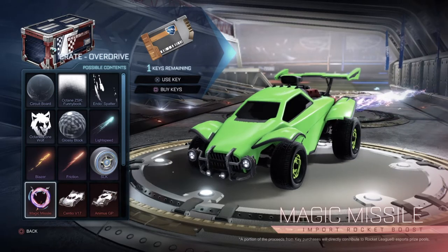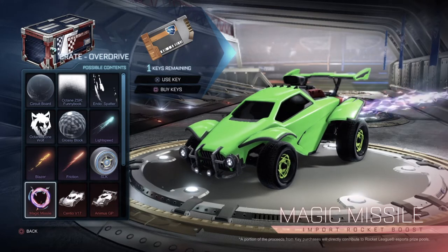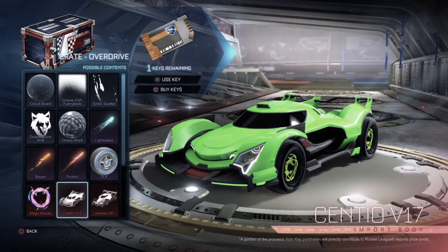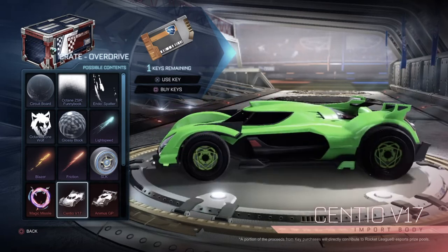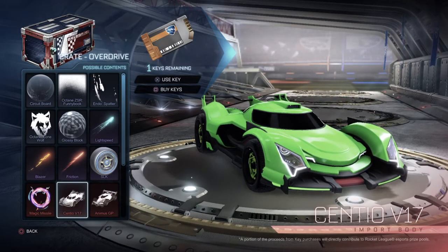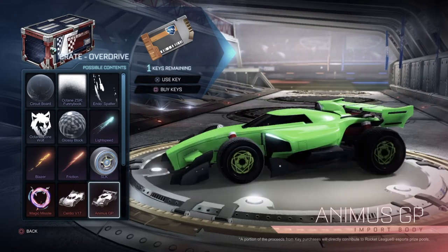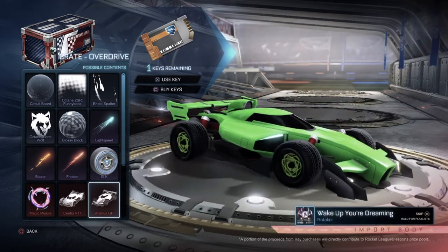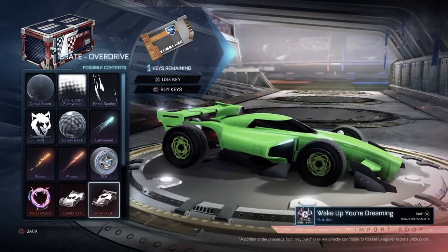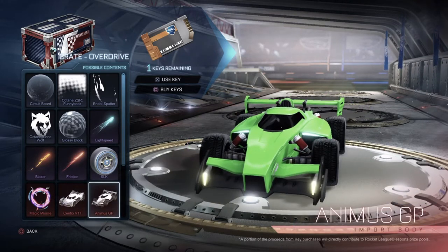So Cynex teased a lot of the new items. The Magic Missile looks really nice — it looks like a lot of lightning and fireworks. Then, for what you guys have been waiting for, the Sentio V17 new car. Look how nice this looks — it's super awesome, I really like it. And then we have the Animus GP. Oh my God, so sick. These are going to be going for a lot right now, so hopefully I can manage to get one in the crate.